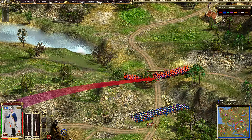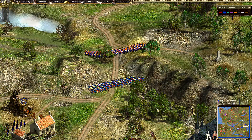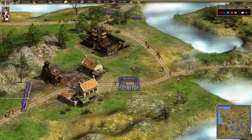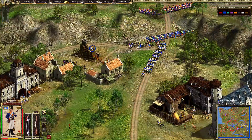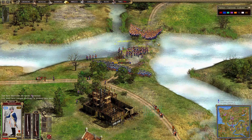On the other front, the Polish fusiliers have blocked the advance of Prussian musketeers who wanted to capture the gold village. This part of the front comes to a halt. Prussian cavalry is ready and sent to the iron village, while the Polish fusiliers are advancing.